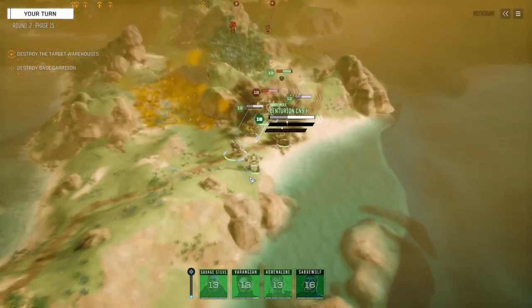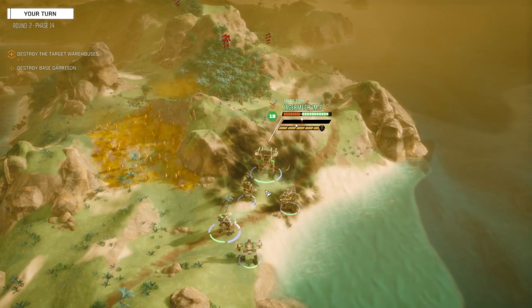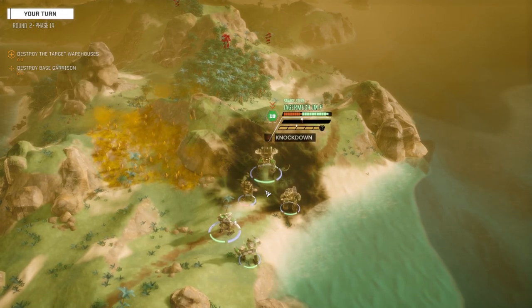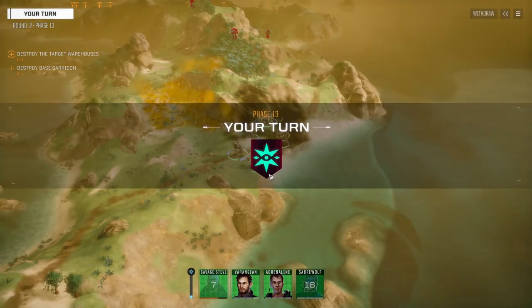I wonder how vigilance is going to work now - normally you went up one initiative phase. I'm wondering if that's going to change. Don't knock me down please. Still going to be a knockdown - yep. So a knockdown causes minus six initiative.